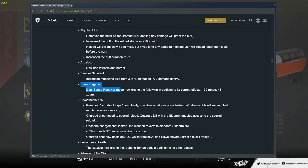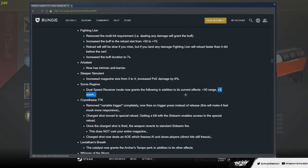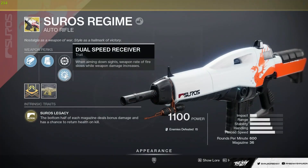Suros Regime Dual Speed Receiver mode now grants the following in addition to its current effects: plus 30 range when you're ADSing and plus three zoom. Zoom also just directly impacts range, so this range buff is actually kind of nuts — 30 range and three zoom. That makes a big, big difference.